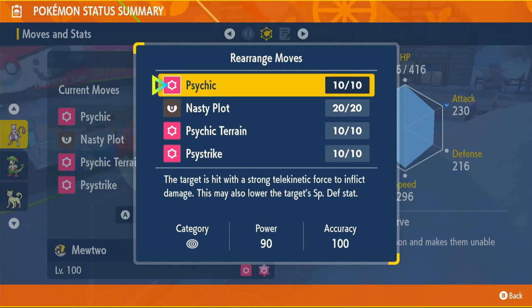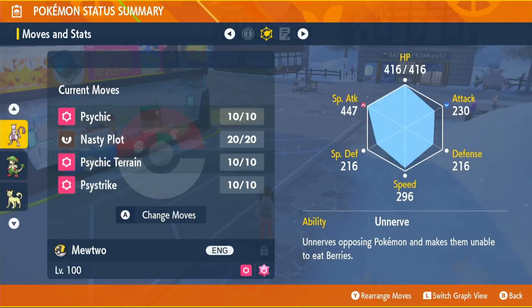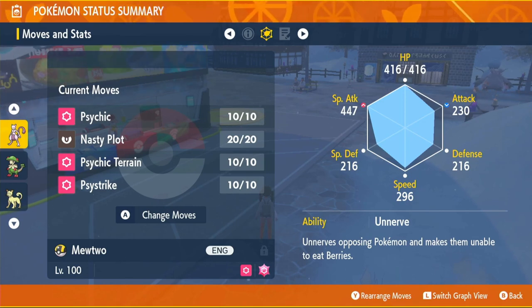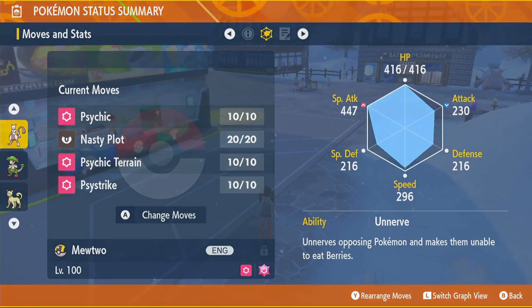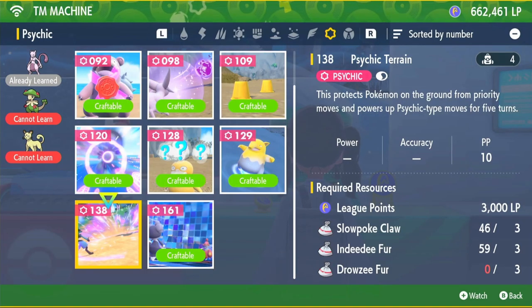So we're pretty much prepared for everything. Psystrike and Psychic you learn through level up — at level 100 you can just relearn them both. As for Nasty Plot and Psychic Terrain, we'll need TMs. So we're going to come to the Pokémon Center's green section — that's the TM machine. We're going to do Psychic Terrain first. We'll need three Slowpoke Claws, three Indeedee Furs, and three Drowzee Furs.